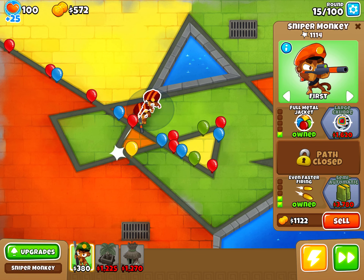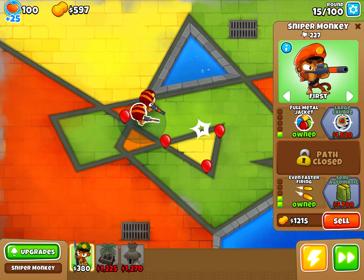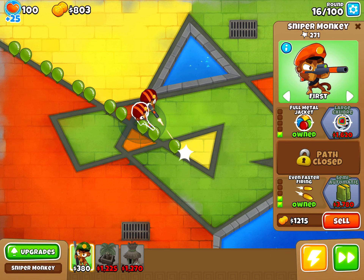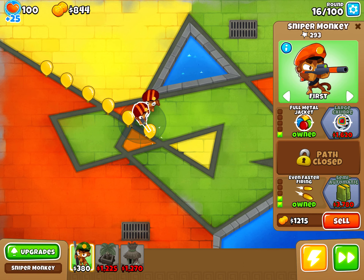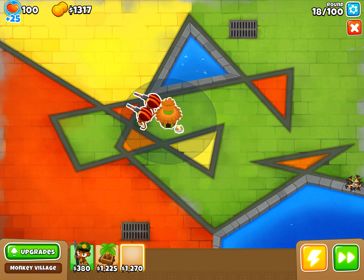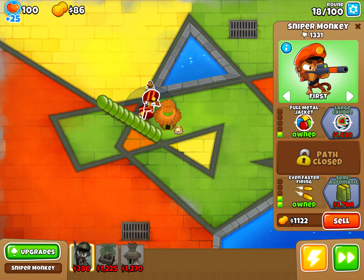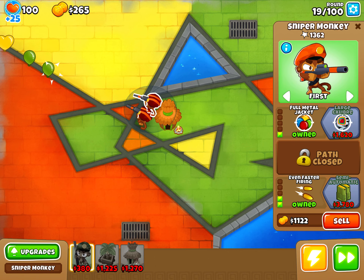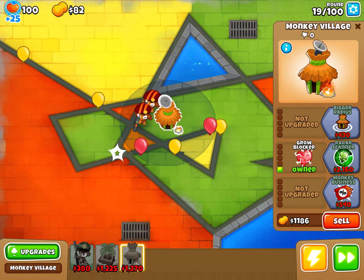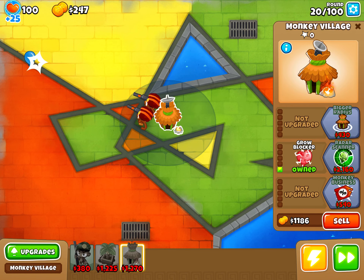What's going to be the problem is rushes — we can't really deal with rushes yet. We're more good with a big single balloon. These two snipers are going to be the main T5s. This guy I'm thinking about going top path, and bottom path with this guy — it doesn't really matter where I put them as long as it's in radius of the village.